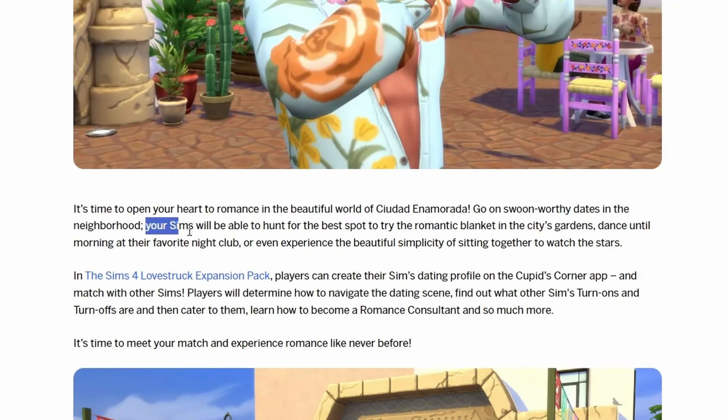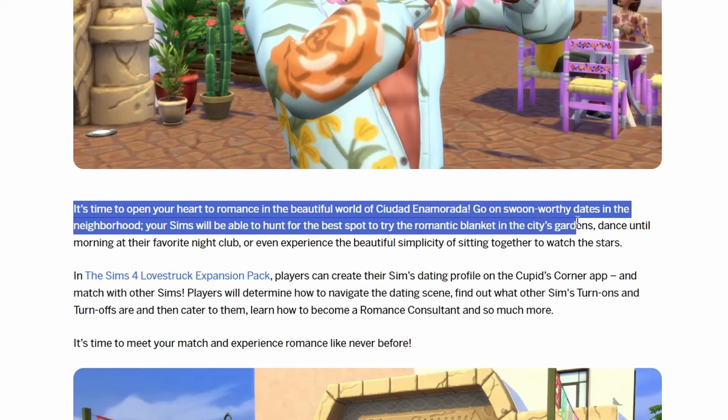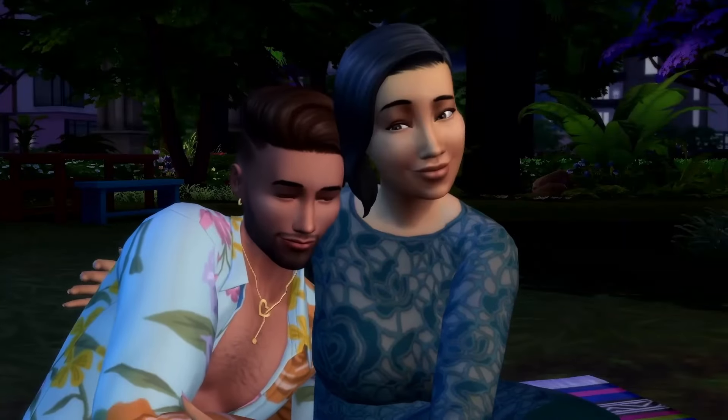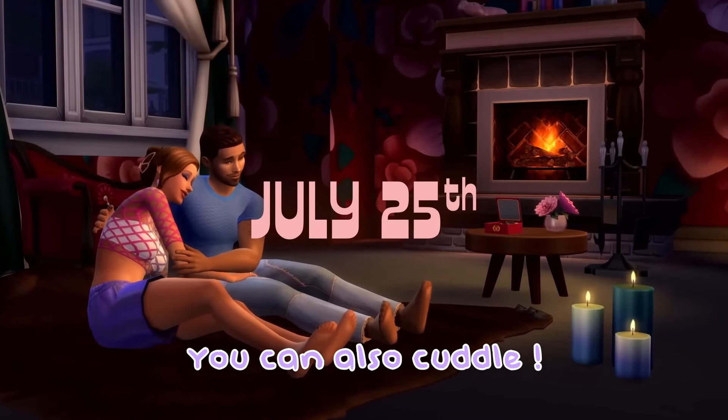Related to the park is the blanket. I'm assuming it's an object you can put in your sim's inventory, like you can drag it in there, because it says your sims will be able to hunt for the best spot to try the romantic blanket in the city's gardens — which means you can take the blanket with you. There is also a new stargazing animation. I wonder if on the blanket you stargaze while seated, or if it's a new animation altogether, but at least there's an animation where they sit down and look at the stars.